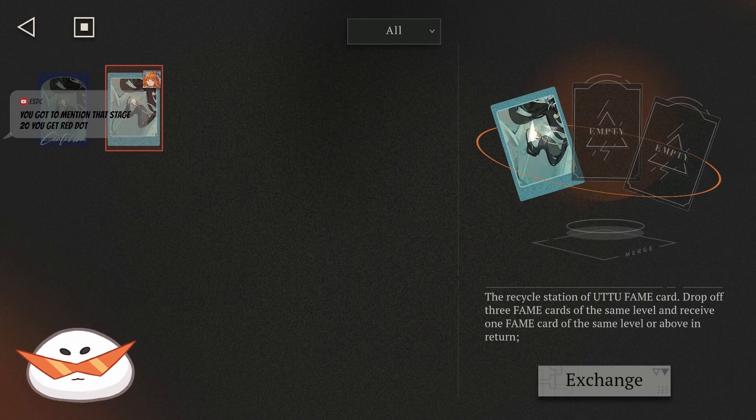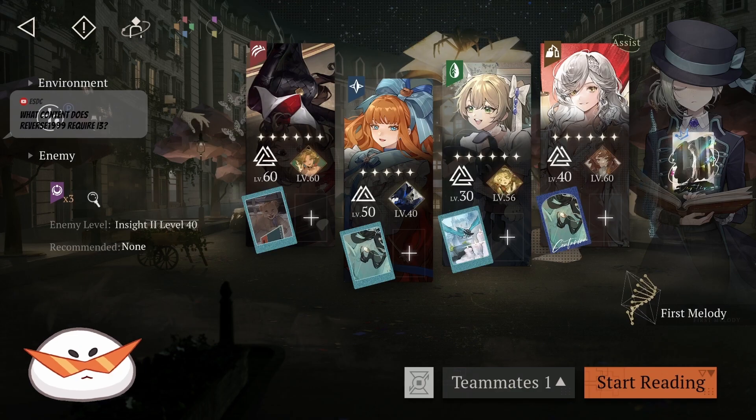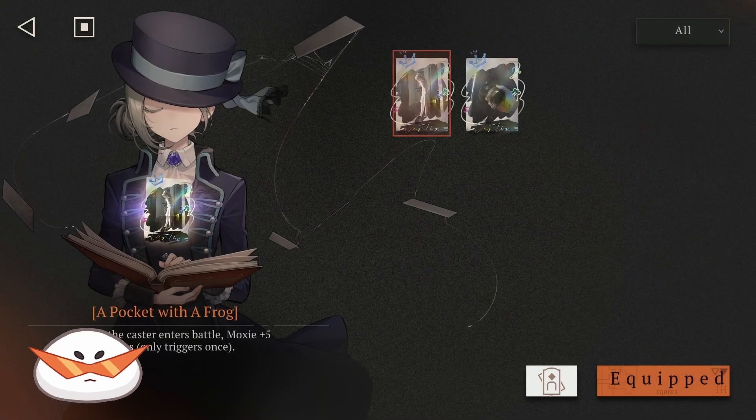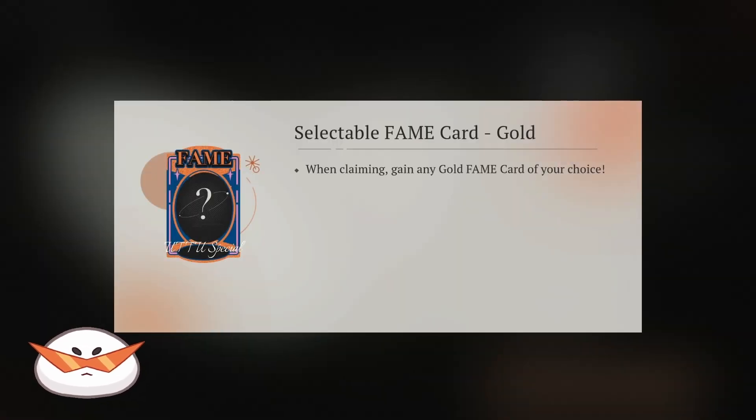You can also try your luck by fusing for a higher rank fame card. After stage 9, you will unlock all the slots and be able to equip 2 cards per character plus 1 team effect card on Merton. In certain stages and achievements, you will have a selection card. Once you get it, hopefully you already have in your mind which card you want, so you can pick the right card to help your team become stronger.